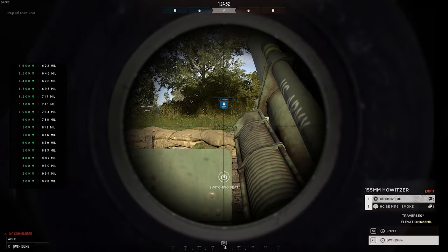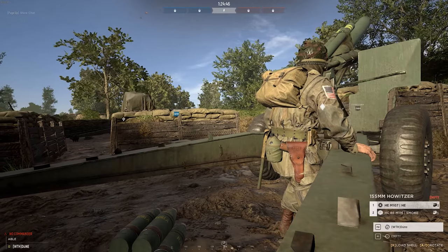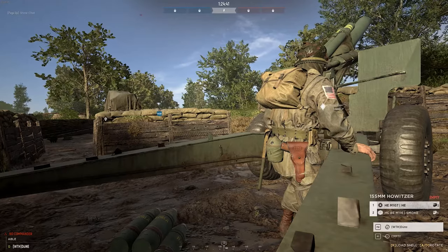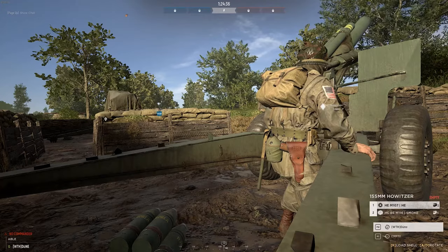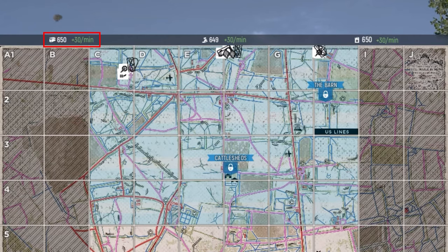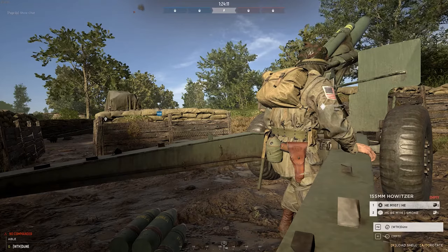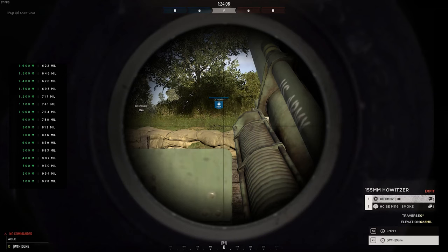If you press F2 you'll get into the reloader seat. The reloader can turn the gun left and right with A and D and can choose between high explosive ammo and smoke shells. HE shells cost 3 ammunition per shot and smoke costs 5 ammunition per shot. You can find the total ammunition your side has at the top of the map — keep an eye on this number as you want to leave some for the commander. If there are no nodes up, you can jump in a squad as engineer, request a supply truck or supply drop, and build some nodes to supply you with ammunition.